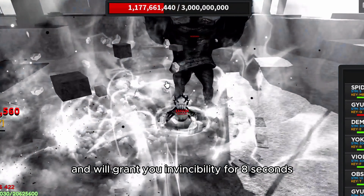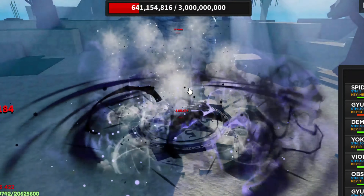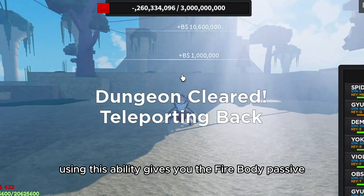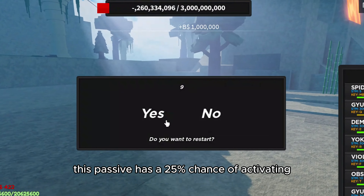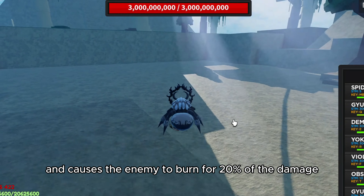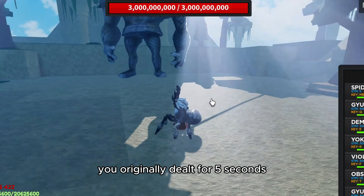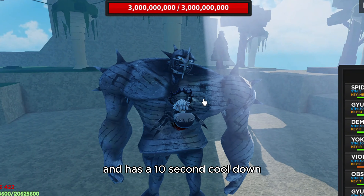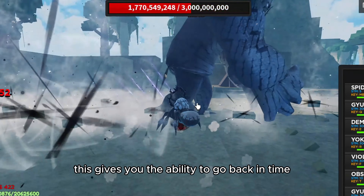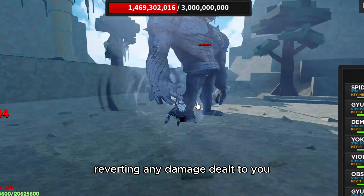The Artifact of Fire Body gives you the Fire Body passive, which has a 25% chance of activating when damaging something and causes the enemy to burn for 20% of the damage you originally dealt for five seconds, with a 10 second cooldown. The Artifact of Resurrection gives you the ability to go back in time, reverting any damage dealt to you and teleporting you back to the same position you were eight seconds ago.